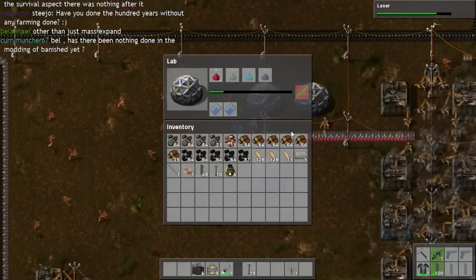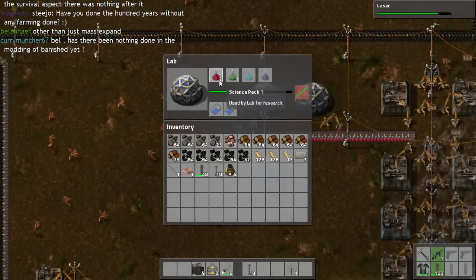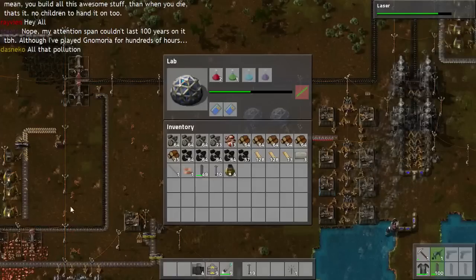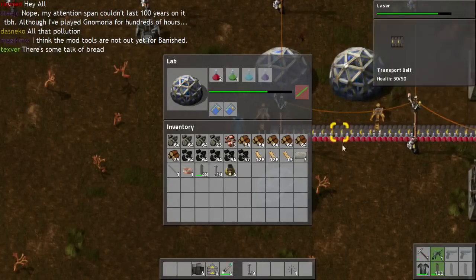Now, you'll notice that with the science packs, the inserters will only put a stock of two in there even if there's loads there. And that's useful in the same way that it's not overstuffing the guns — if you've got multiple laboratories working, you'll research everything a little bit faster.